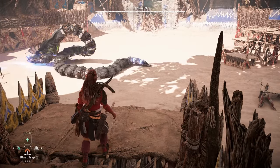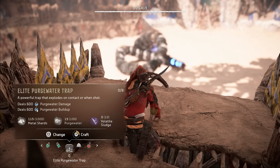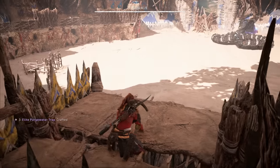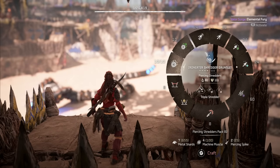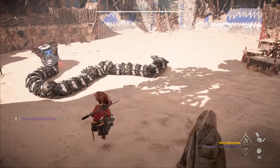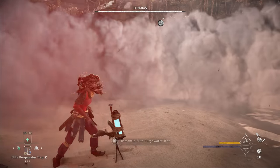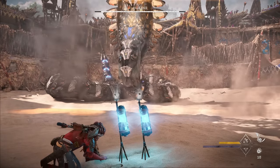For Rematch, we want to start off by crafting three elite purgewater bombs — I'm going to replace the blast bombs with those. The two main weapons we're going to use are the frost arrows on the warrior bow and the piercing shredders on the shredder gauntlet. We'll drop in, glide and cancel to avoid the slow animation, then pop a smoke bomb right away and place all three of our traps while we have an opening — the slitherfang can't attack us because it's confused.